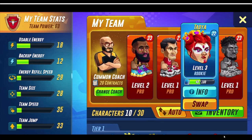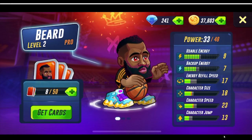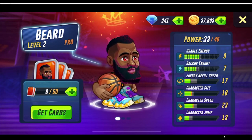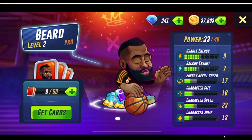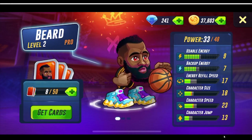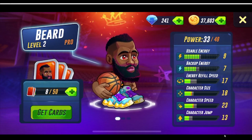Another really good player I've been using is The Beard, which is James Harding. He was about 99 cents, and right now guys, this is the best card to pick up in my opinion. For 99 cents, get this card — he's very good when it comes to dunking, stealing the ball, jumping, everything. This is the card that will get you some streaks going. Definitely scoop up this card.